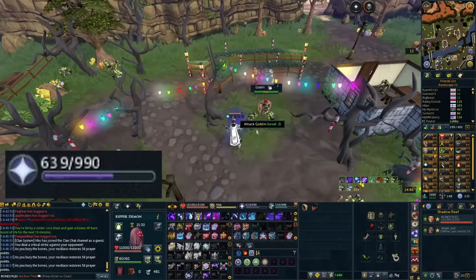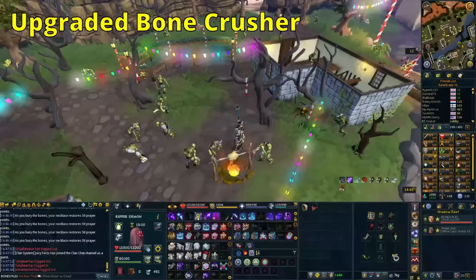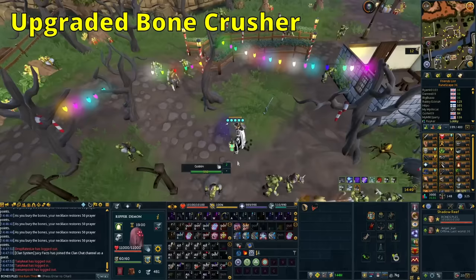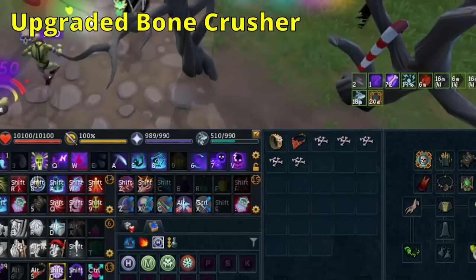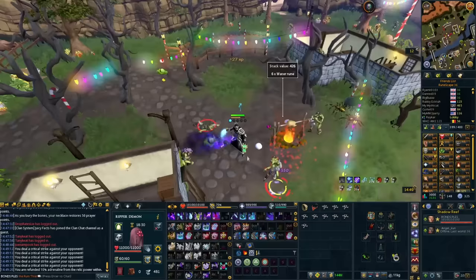Further down the line you can use Chimes to upgrade this into the upgraded Bone Crusher. The upgraded Bone Crusher gives you the option to teleport bones directly to your inventory instead of destroying them. So if you kill a dragon, the bone will immediately go to your inventory rather than sitting on the floor. This way you can note them up, or use other passives that will automatically note it for you — making things like killing Frost Dragons much easier and pretty good money.